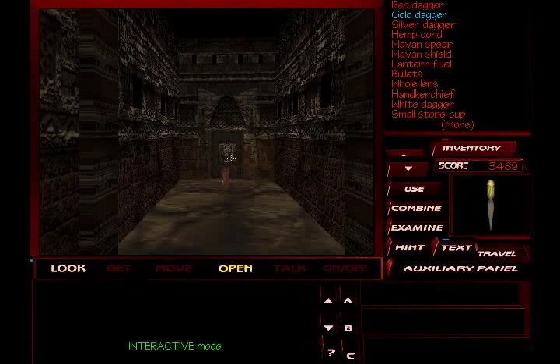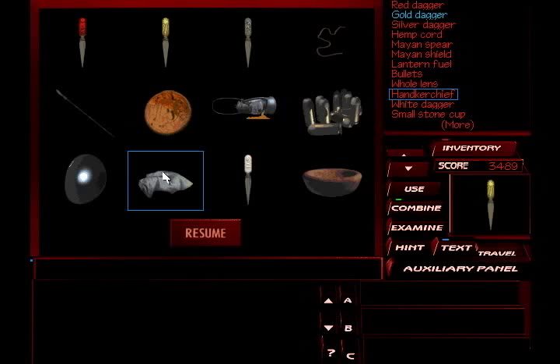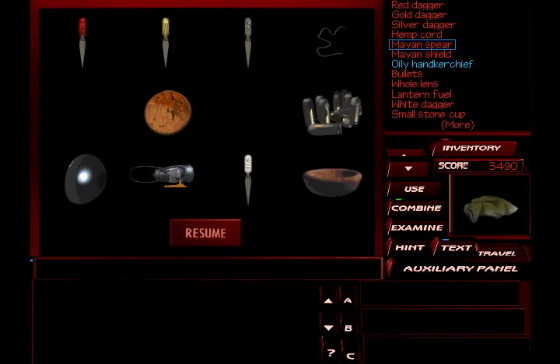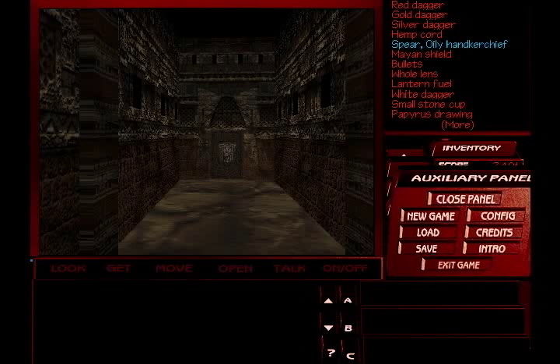I'm going to prepare a bit for this room because it's easier that way. When we get into this room, there are going to be giant wasps — or at least a giant wasp's nest. Tex will say he's allergic to these. So let's prepare just a bit by getting ready to smoke out these wasps so we can explore this room in safety. Now we have an oily handkerchief. I wanted to combine some more — a spear with an oily handkerchief tied around it. I do believe that is all I need to prepare. I'll save just in case I'm at the wrong entrance.